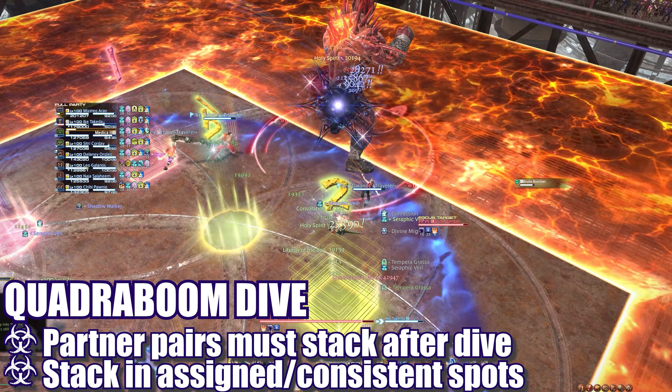The boss will return to the center and cast another Brutal Impact. Heal and shield through the 4 hits as necessary. The boss will then cast Barbarous Barrage and 6 soak towers will appear either on the east and west edges or the north and south edges of the platform. Each tower has an extra knockback effect from its center, and players soaking towers will be knocked away relative to that center point. The 2 towers in the center of each set require 4 players each to soak and will be the first to explode. The towers on the outside only require 2 players to soak.